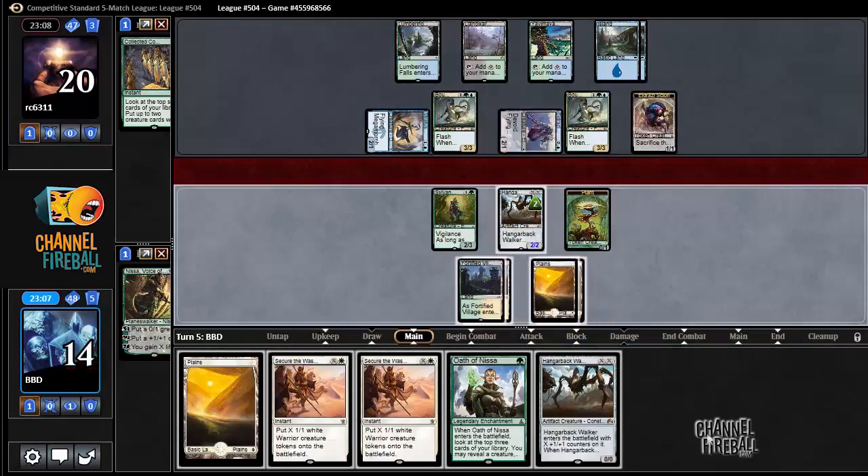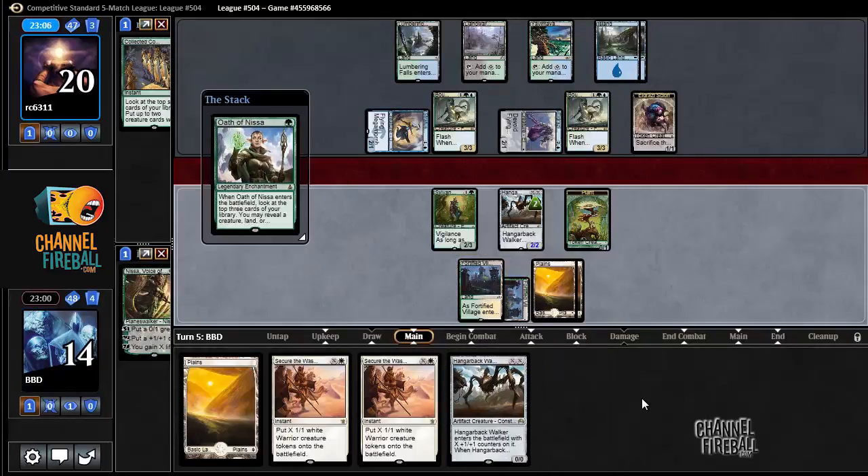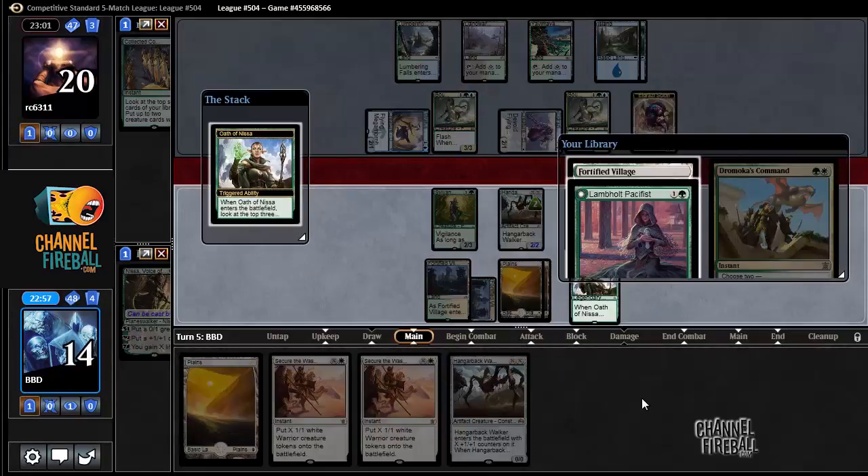Passing the turn again, which is interesting. I'd rather play this Oath and try to find an Avacyn — that would be great. But we did not find Avacyn. We found a land, which we don't need, or a Lambholt Pacifist, which is pretty bad.